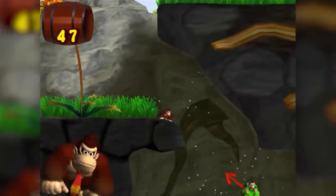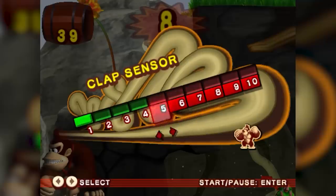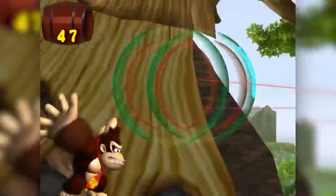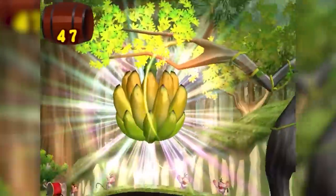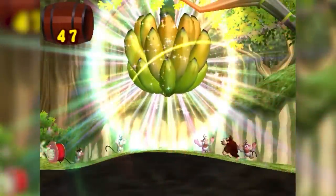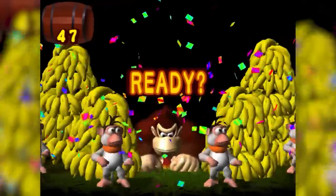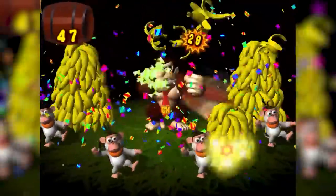In the first level of the Banana Kingdom, once reaching the first dandelion, we can set the microphone sensor to one, backflip onto this wall, and then blow into the sensor, causing Donkey Kong to clap insanely fast, which for some reason increases his speed incredibly and zips us right to the very end of the level.